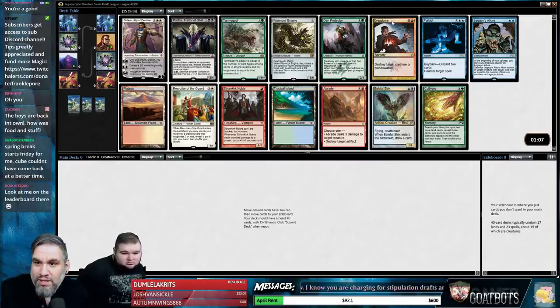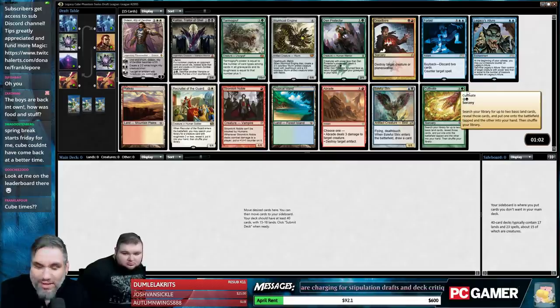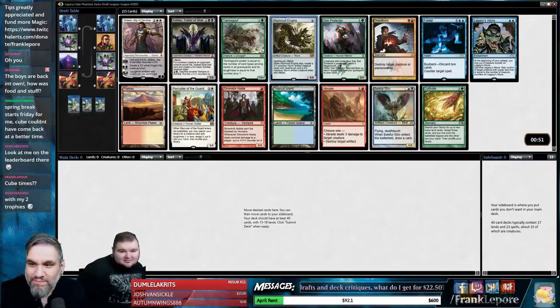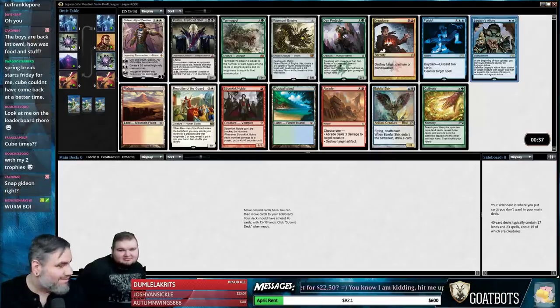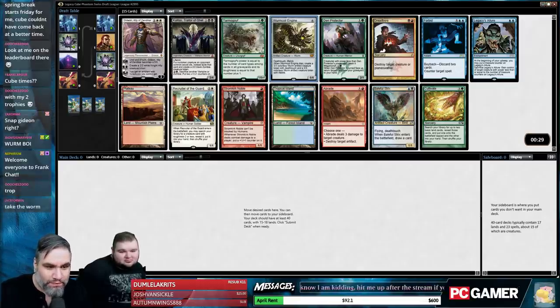Welcome to another mythic cubes singleton draft with highlander elder dragon legend cards. Looking at the pack: I like Worm Coil Engine — Worm Boy. I also like Baleful Strix and Tropical Island. Legacy's Allure is pretty good, maybe a little slow. I think it's Worm Boy.